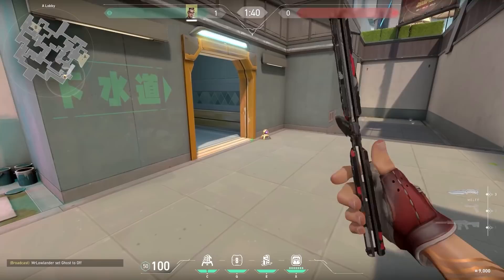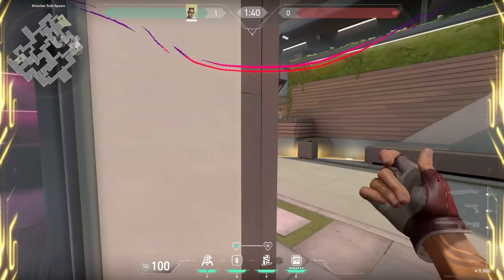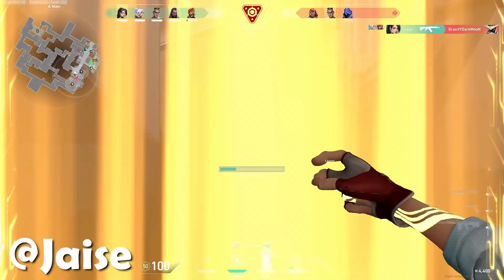We have a lot of Chamber tricks in this video, but here's more of a tip than a trick. When you place your trap down, always place a teleporter kinda close — for example over here on Split. So when you hear your trap going off you can immediately teleport and go for that sneaky kill, just like Jayce did.